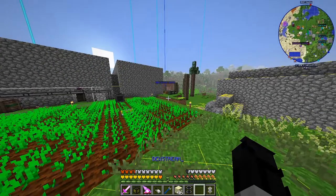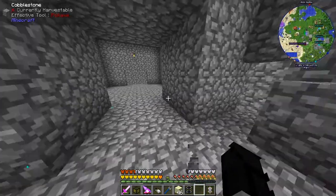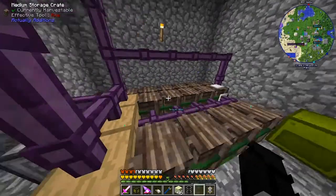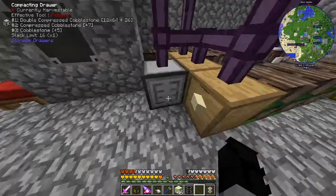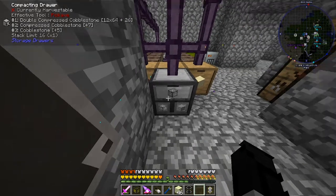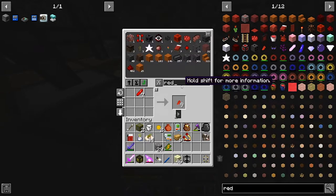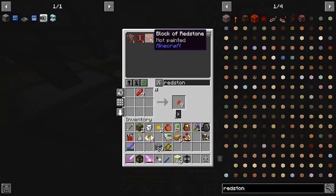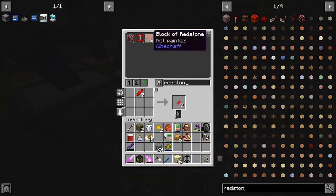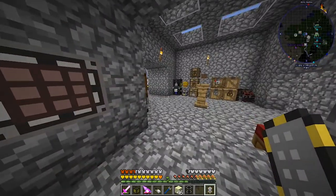So now this entire base here is going to be a combination of power generation and storage. I want to make a neater storage system than this - this is really sketch. I want to get more compacting drawers, because what these let us do is they compact stone into compressed cobblestone and double compressed cobblestone. But if I were to put redstone in there, it would make redstone blocks automatically, so I wouldn't ever have to craft redstone blocks manually. I'm pretty sure that's what it does.